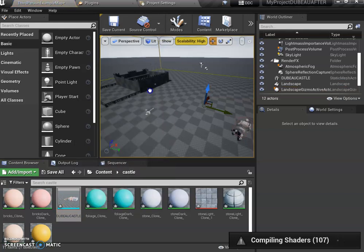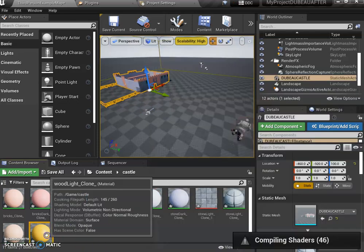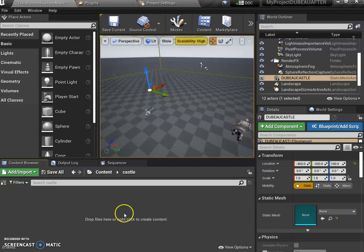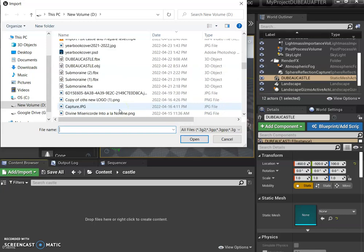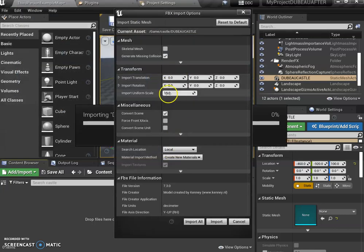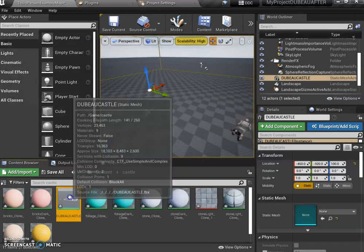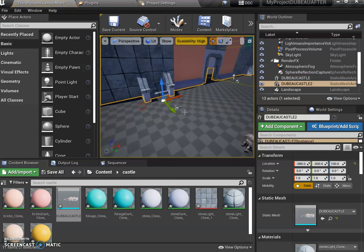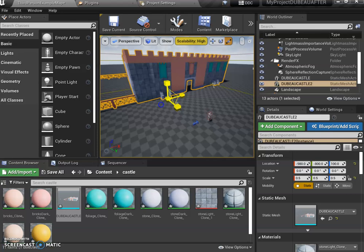If I bring this into the level — I should have typed 100 over here for the import scale. Let me redo it: click Delete, Force Delete. It was too small. Go to Import, get castle.fbx again, type 100 for the scale this time, click Import All. Now if I drag it in, look how much bigger it is. It might be a bit too big but remember W/E/R — I can shrink this down.